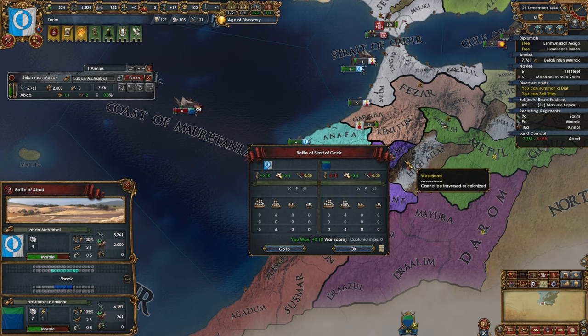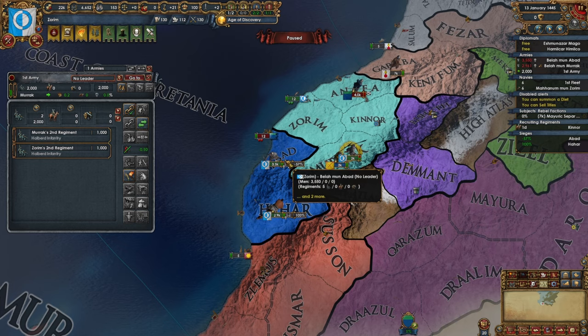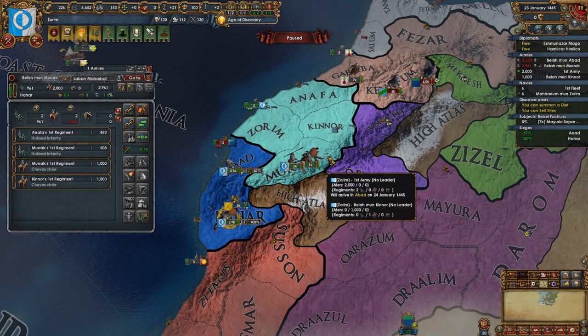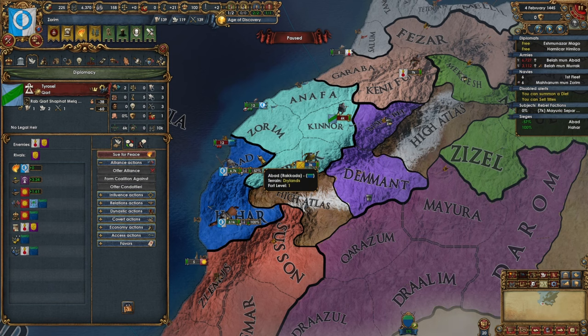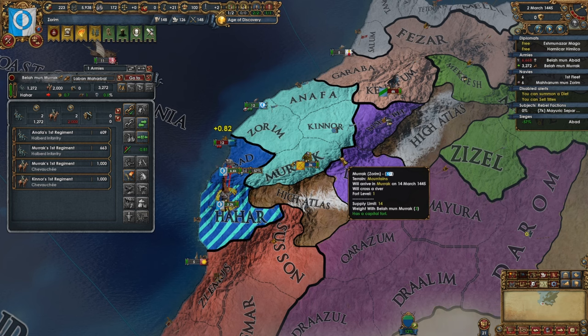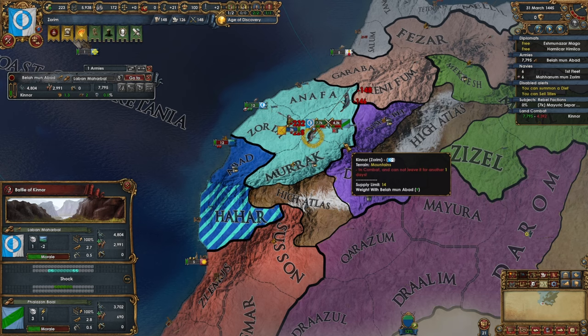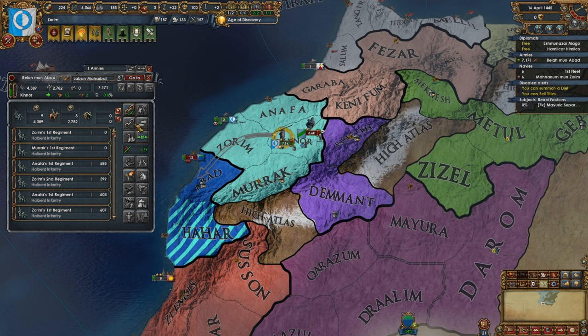I may end up annexing both of them or subjugating one at the very least. Let's have these guys head over here. Them grouping up is going to be a little problematic but it should be okay. They're 6k and 4k so our numbers are pretty even — I can take mil tech if I need to, I'd rather not but it's really not an issue. If they come in to attack my subject — I totally forgot about my subject — let's have them attach to me. We've even got a morale of armies guy.